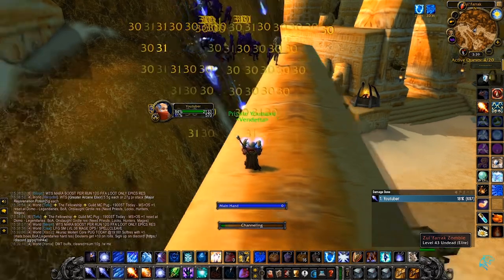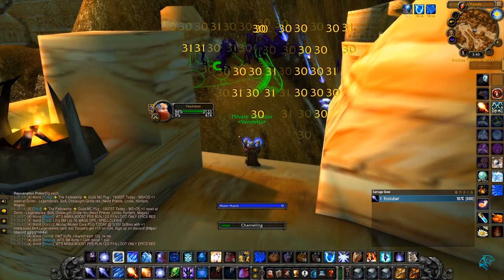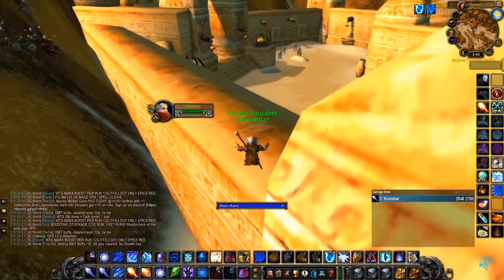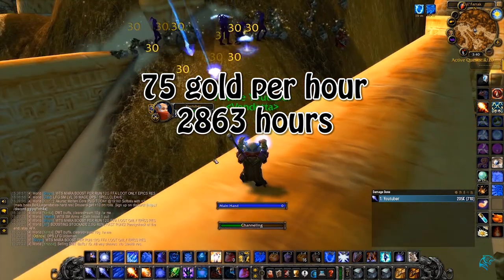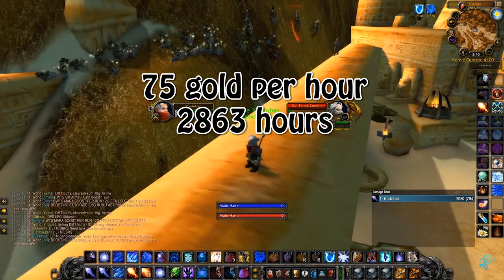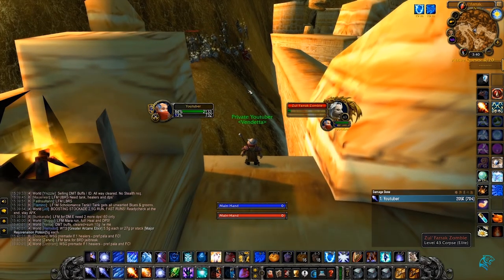Number 2: Zul'Farrak Raw Gold Farming. This was probably the most popular gold making method in the early life of Classic WoW, as this was how pretty much all the mages were able to make their gold early on. Back then this was about 50 gold per hour, but as we've progressed through Classic, some items have become more valuable at auction, so let's set it to 75 gold per hour. Obtaining gold cap would take you 2,863 hours, and with the 30 resets per day limit at 5 resets per hour — 6 hours of farming per day — this would take you 477 days. You could speed this up by leveling several mages or classes that can solo Zul'Farrak.